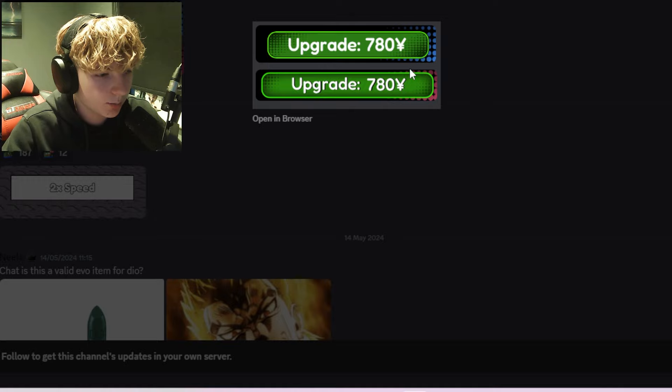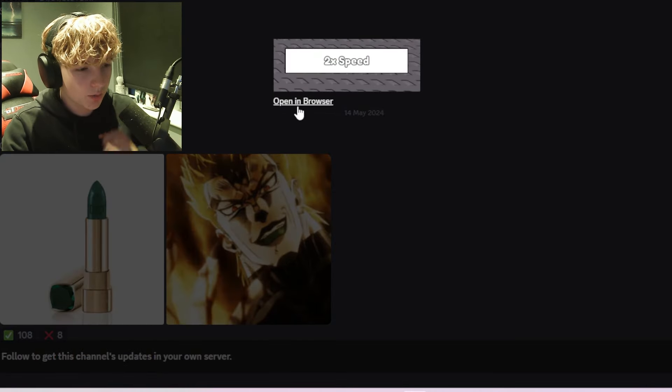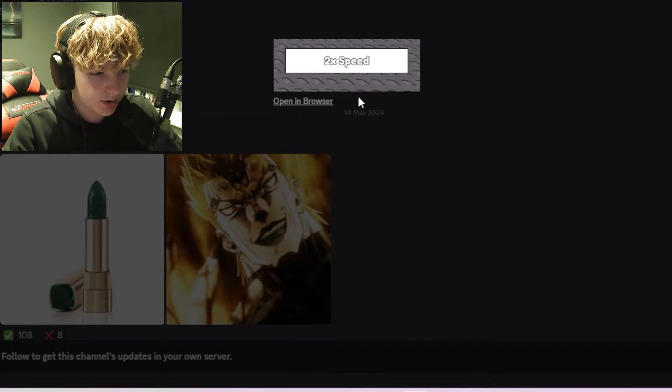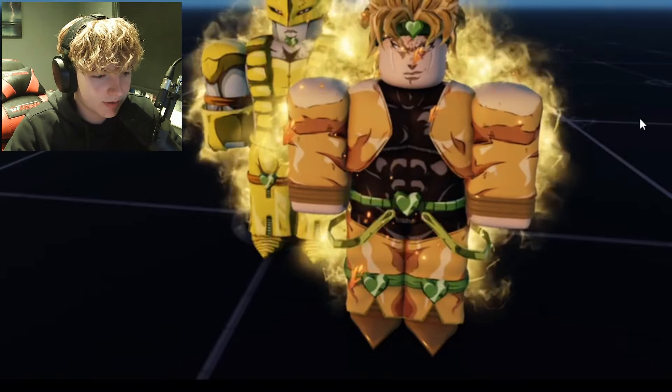Moving on to the polls, I'm guessing these are upgrade buttons — 780 yen — and these are what the upgrade buttons are going to look like. If this is what I think it is, 2x speed for tower defense is so much nicer than running the raids normally. Hopefully we get 2x speed — this looks like it could be coming to the game.